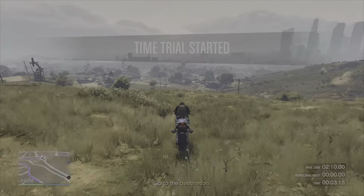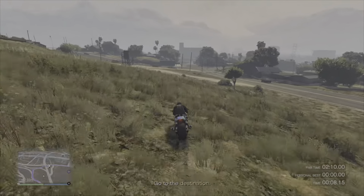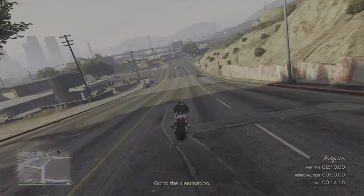We'll start things off with the normal time trial, which this week is Elysian Heights. It has a par time of 2 minutes and 10 seconds and goes from Elysian Heights all the way up to the Observatory.